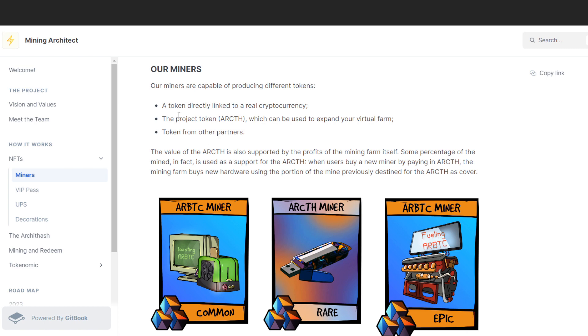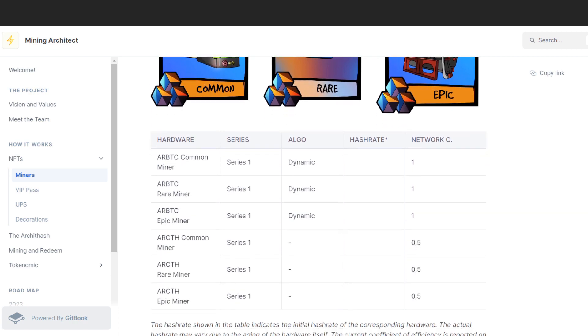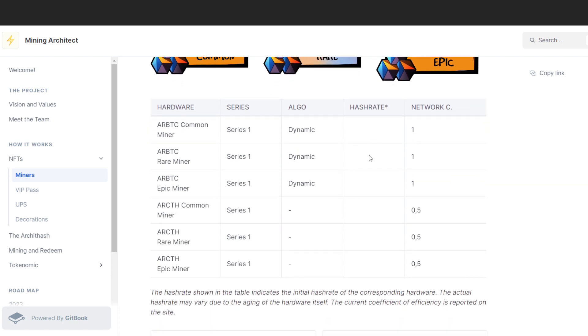The project has two tokens: arBTC and arCTH. The arCTH token will be used to expand your virtual farm. The value of the token supports profit mining itself. Unfortunately there are no published numbers yet on hash rates for Common, Rare, or Epic miners — we have three tiers but no specifics at this moment.